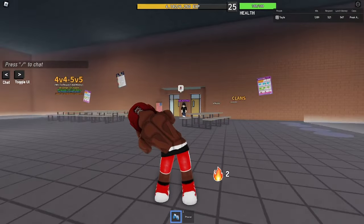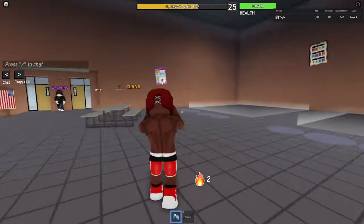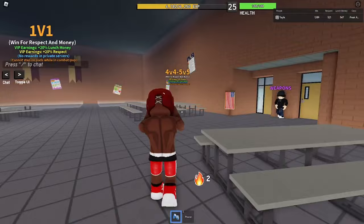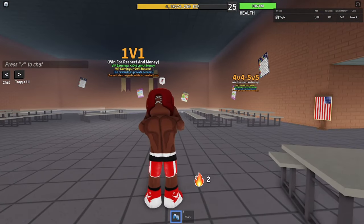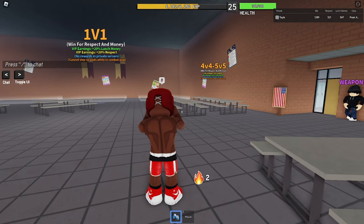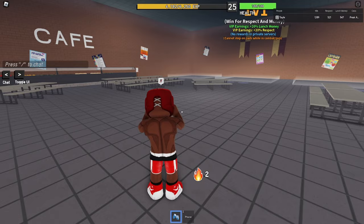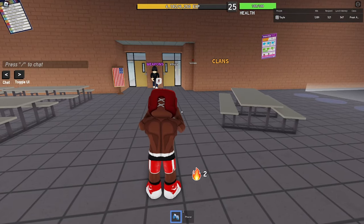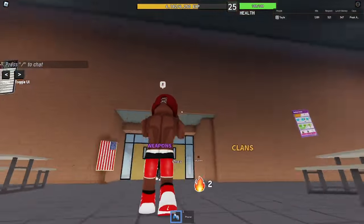So if you hit D, turn your screen this way. If you do A, turn your screen this way. Then keep on repeating it like this. I know how to do it — I just used to be a Fortnite player, so I'm used to spinning my keyboard fast. You gotta do it slow, so I'm learning how to do it slow so I can go faster.